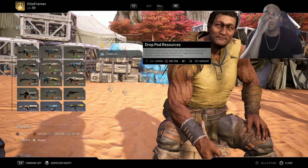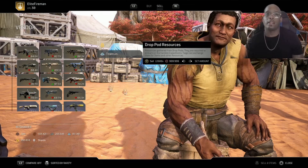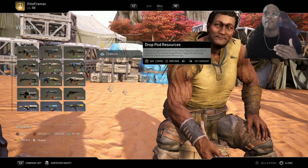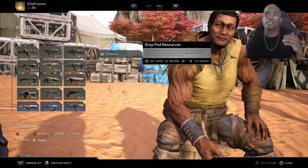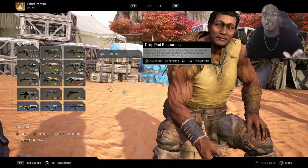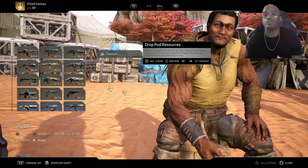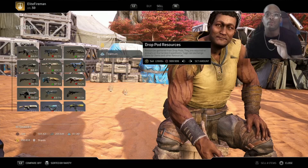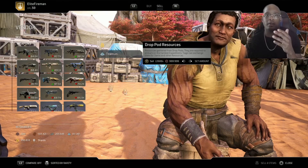I wish they had a way you could just put the numbers in, but apparently they don't. Once you get up to this amount of scraps, this is all you can buy. You might think you can keep going and spending all your drop pods to get a ton of scraps and then go buy a ton of titanium — no, you cannot do that. Once you get to this level, this is all the game allows you to get. If you keep going, you'll lose all your drop pod resources. I don't want you to do that, so I'm showing you the amount you need to reach just to get the titanium, so you won't sell all your drop pods and not get the outcome you think you're going to.